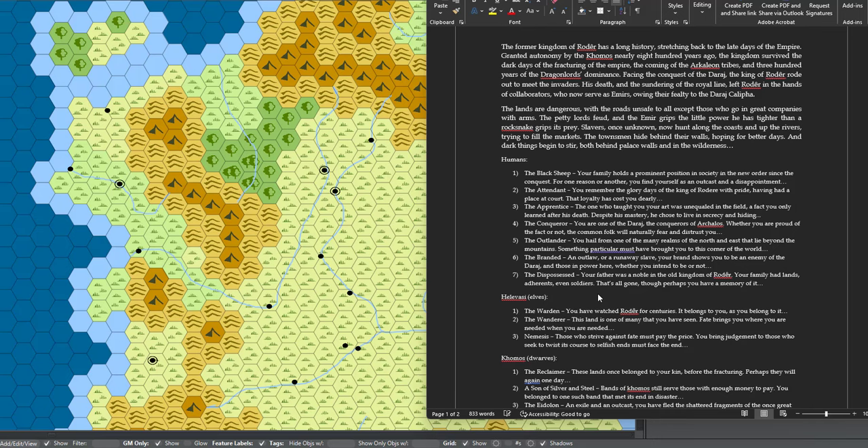So that will be the new campaign and we're going to start it pretty soon. I had plans of doing Dolmen Wood or Gods of the Forbidden North, but I think I'm going to hold off until the Dolmen Wood books are totally out to run that campaign, and same for Gods of the Forbidden North — I'll wait until all three books are out to run the whole thing.